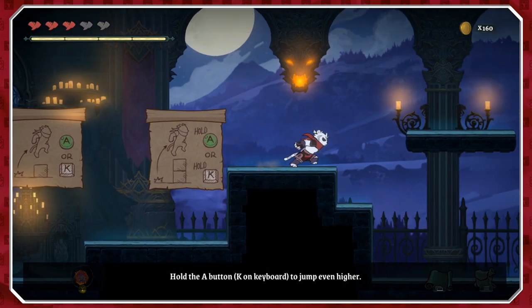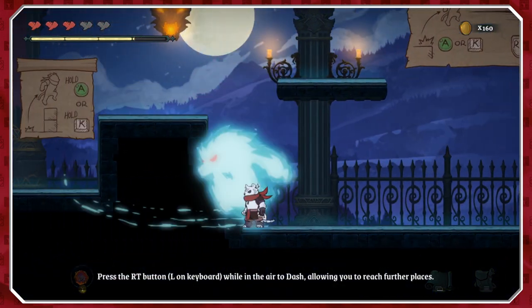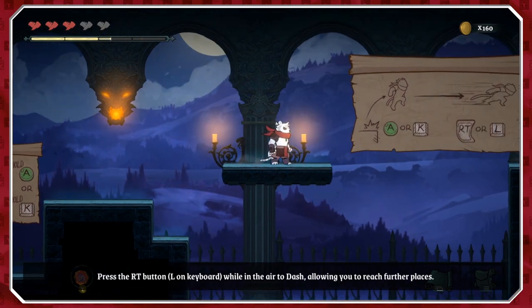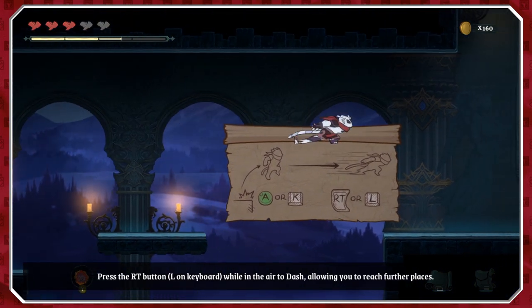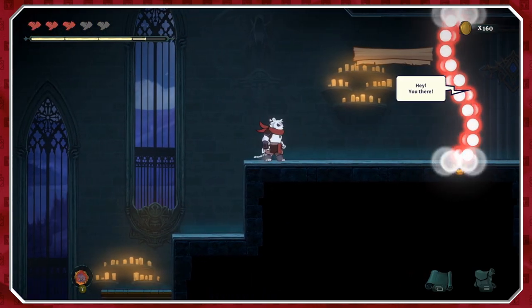It's your basic platforming fare. You hold down A to jump more. You have a dash attack, you have a sword, and then you have a more powerful attack. I don't know what B does yet — probably something nice. And then of course you have a potion you can use later on.